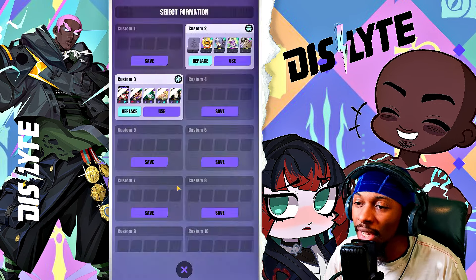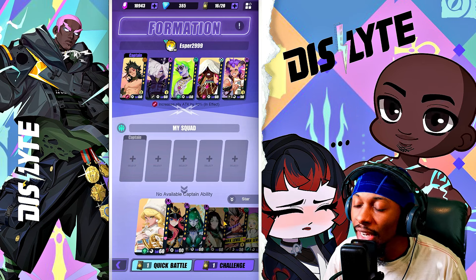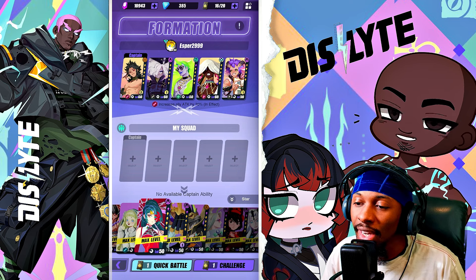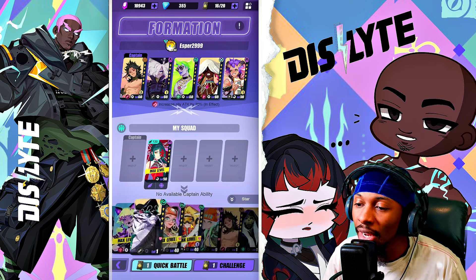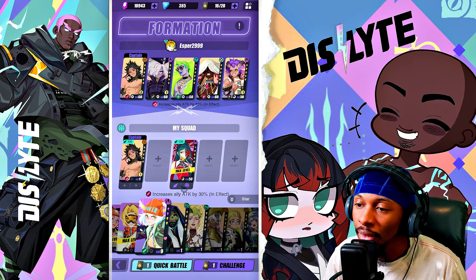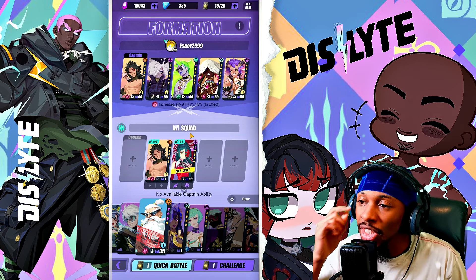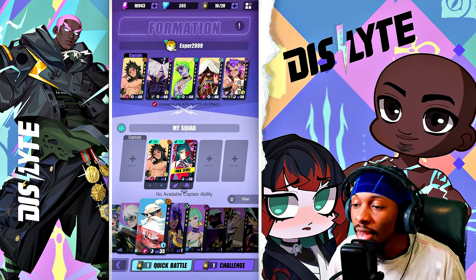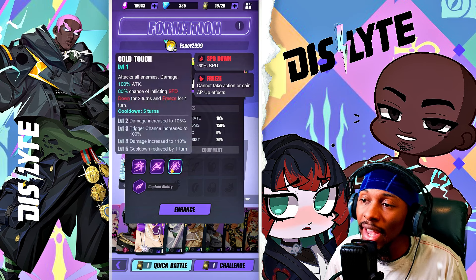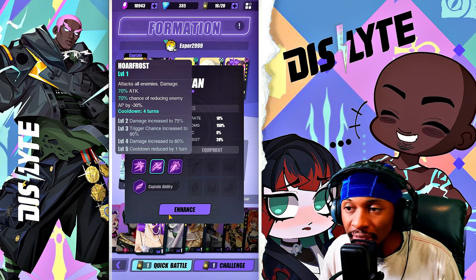I'll save my PvP team and clear slots to give you an idea of what teams you can work with. For example, a detonation team: if you've invested in Jiang Mang, Liling pairs up with him really well. PvP is kind of where speed is king, and with detonation teams, whoever gets abilities off first is what really matters.